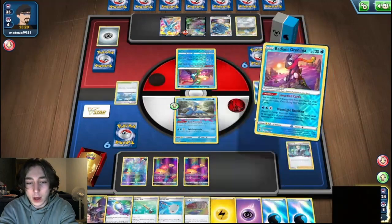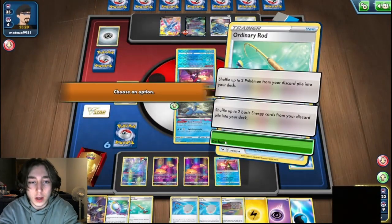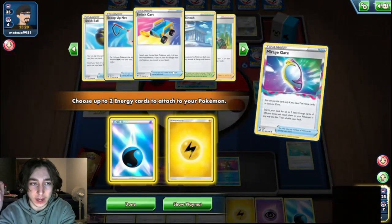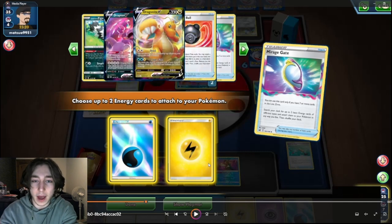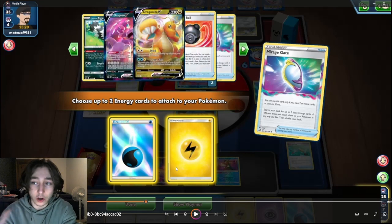I end up taking Scoop Net and then taking the energy over the Mirage Gate — I think it's a small margin. You don't want to Lost Zone too many energies, but you also want to take cards like Mirage Gate that give you power plays on following turns, because I think I'd want to Dragonite later in this game. The argument can also be made that Sableye is very good this game, and in that situation I just want to take energy so I can consistently Radiant Greninja. So it's a lot about evaluating how this is going to influence the game and being really specific with your thinking. Obviously in this situation I've played this deck so many times, so I kind of just make a choice — first thing that comes to mind — because I've seen the value of these cards and how they compare over time.